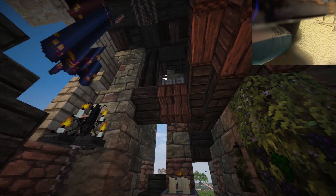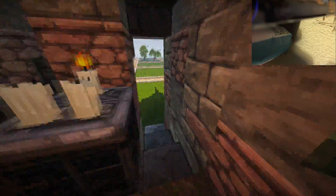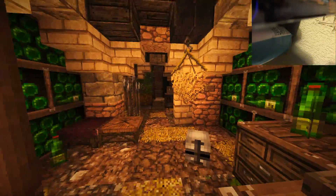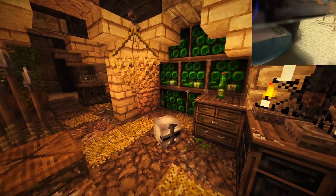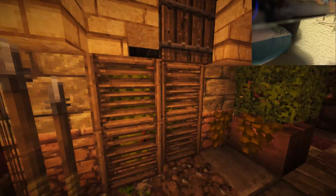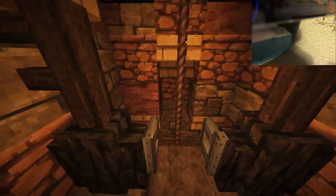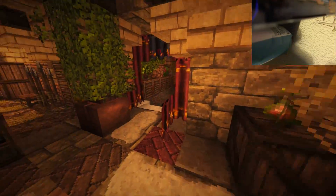Should we go upstairs or downstairs? I think we go downstairs first. Down this spiral staircase — look at it on its angle from the side, it just looks brilliant. Down here there's a nice little chest, and we've obviously got some invisible fire to explain why it's so bright. We've got a wine cellar, some spears, melon — this guy really loves melon — and some beer.